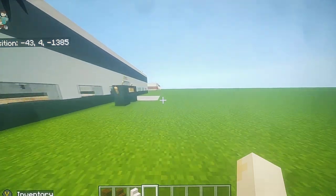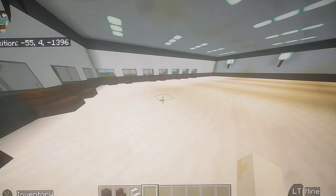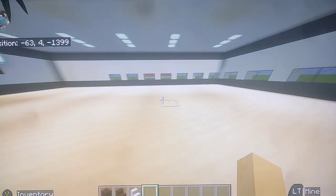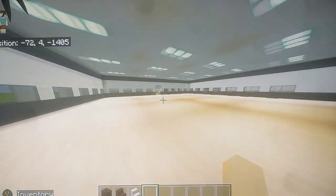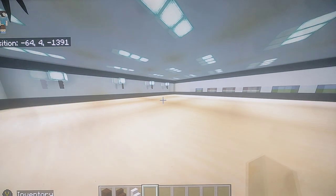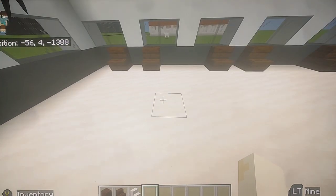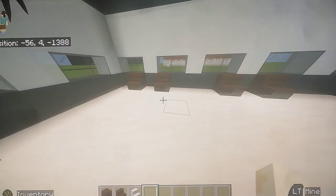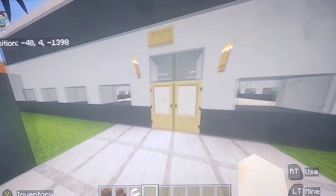My next build here is a dentist office. Got a little waiting area right here. Across from here I'm going to build some little dentist rooms and stuff in here too, that way there's stuff there. I'll build a little office thing right here in the middle. Probably put some waiting tables out here too, or maybe I'll put some bookshelves in here to kind of keep people waiting. I might try to put a fish tank in there or something.